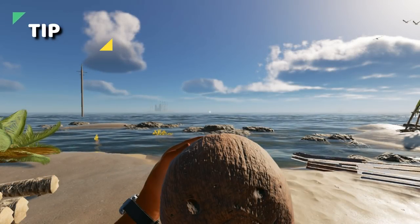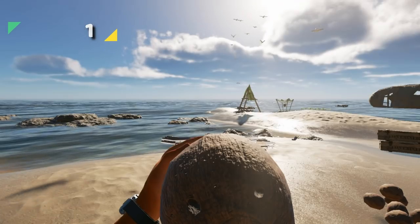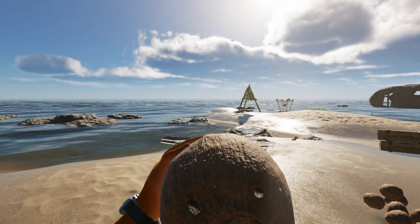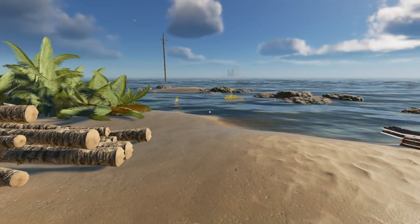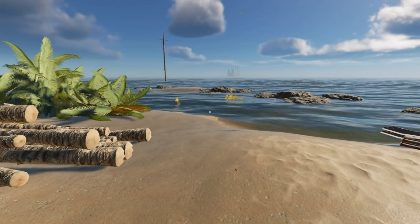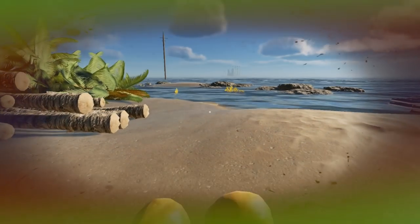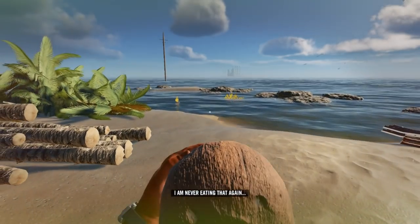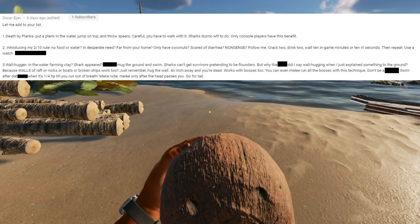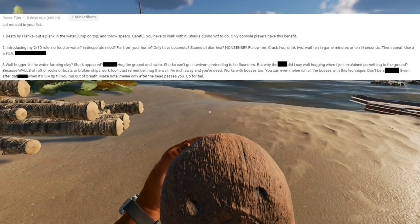Tip 1. Starting out in the game as a new player, you're quickly going to find that water is the most important resource that you just can't find. You may be tempted to drink as many coconuts as you can to stay hydrated. This, of course, would be wrong because you'll get sick and it'll lead to dehydration. There is, however, a way around this. This tip comes from a viewer named Oscar and he called this his 2-10 rule.